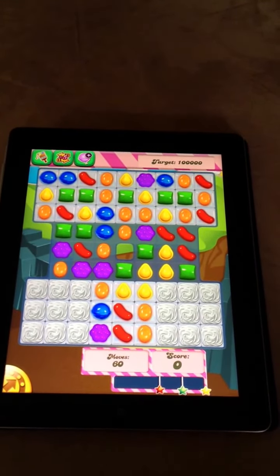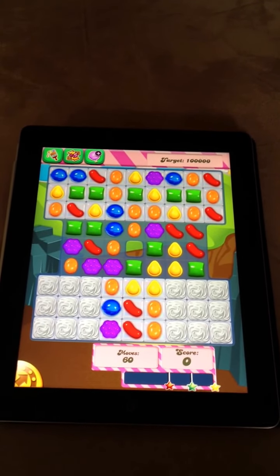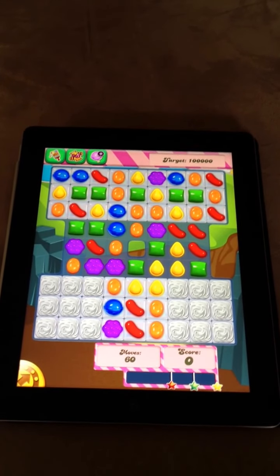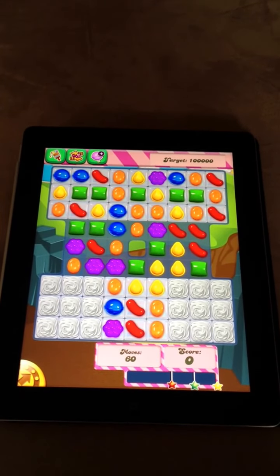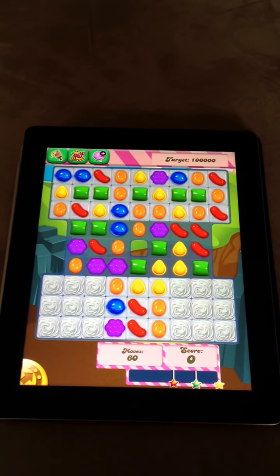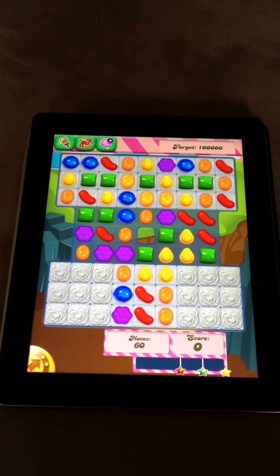That's a tip for Candy Crush Saga. If you want to mix up the candies without losing lives, just head back to the puzzle board menu and reselect the same puzzle without making any moves. Keep doing this continuously until you receive the pieces that you want. We'll have more from Modojo.com.